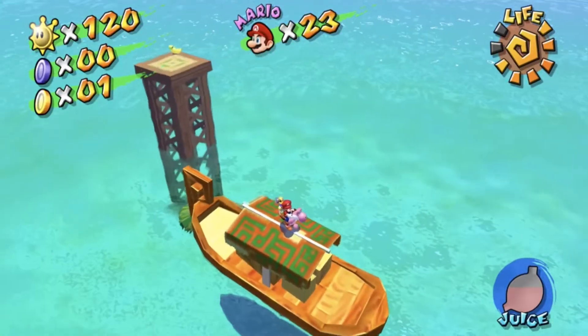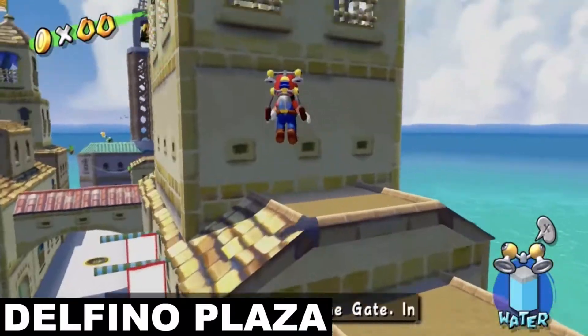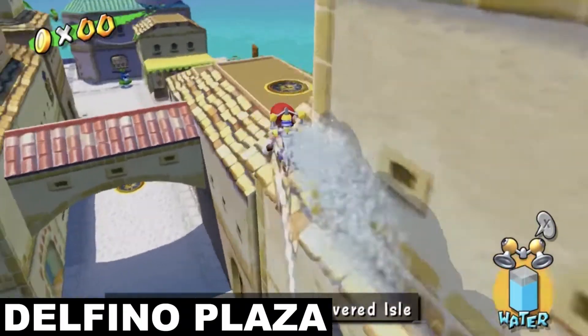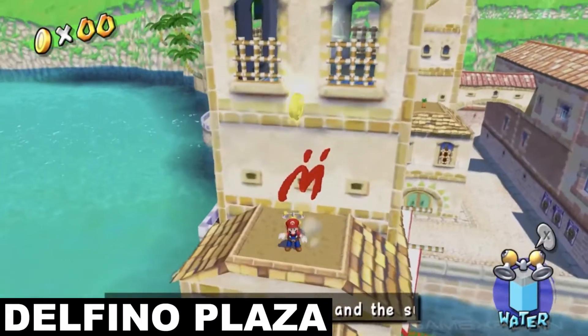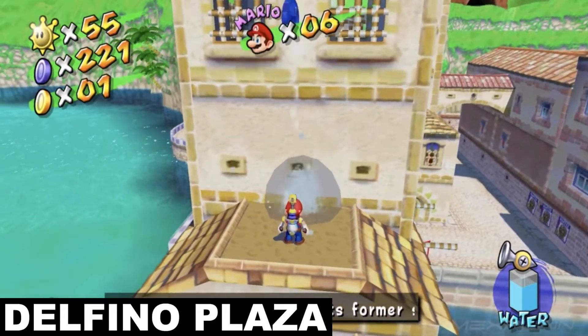Boy am I glad I got all those blue coins out of the way — back to the normal stuff again. Launch yourself straight out of the lonely sewer grate on the other side of the water and hover your way over to this rooftop near the boathouse. This is where you'll find another big crate that you can smash, and doing so will reveal another M on the other side of the tower's wall. Spray it down with FLUDD and another blue coin is officially yours for the taking.